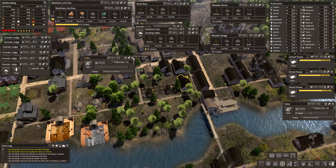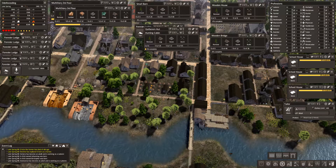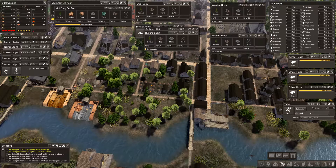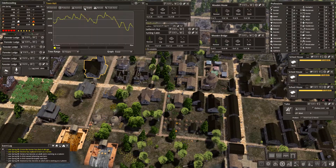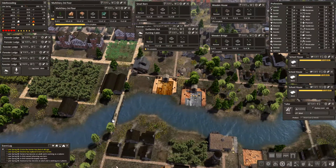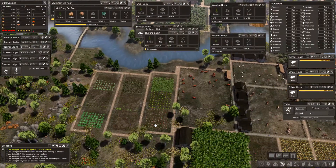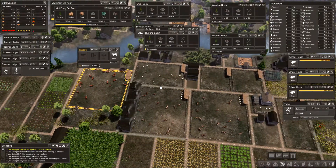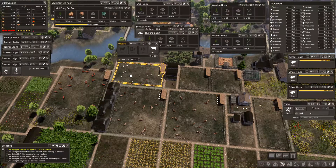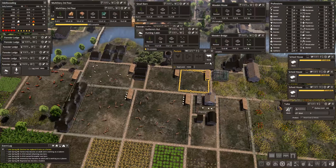Let's get another person doing clothing so we can hopefully get caught up. Let me get that up to about 150 or so. Our food does look like it's dipped down again — it's definitely lower. We just had that many people coming in. We have a few pastures down here — chickens, tons of chickens.